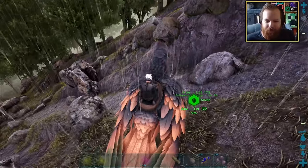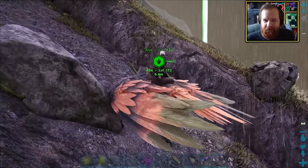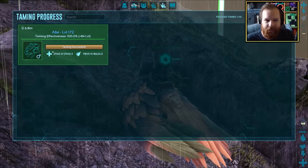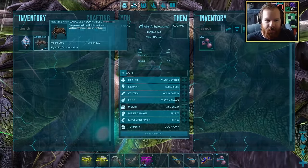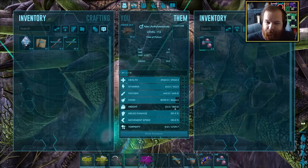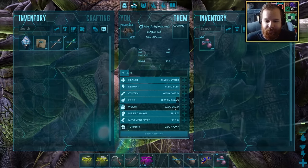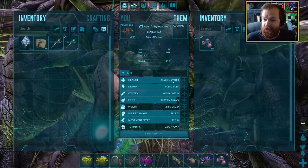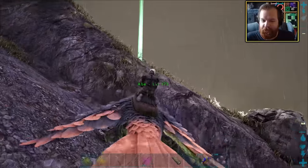We have ourselves 8 levels up from the last episode that we never spent. Let's go ahead and put a bunch into weight and a couple into health. At level 98, working backwards, we have the Riot Gear, the Quetz Platform Saddle, the Shocking Tranquilizer Dart, the Giga Saddle, Mosasaur Platform Saddle, the Tuso Saddle, and Pheromone Dart. We've got 476 spare engram points at the moment — a decent amount to do a lot with. An Ankylosaur is now ours — I'm going to call this guy Abe.